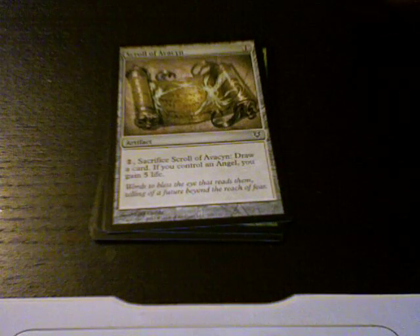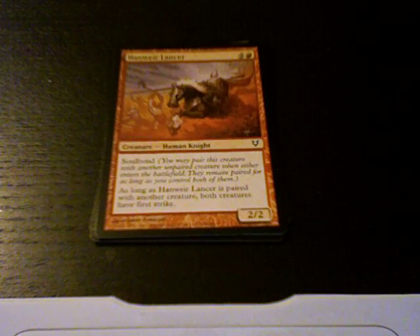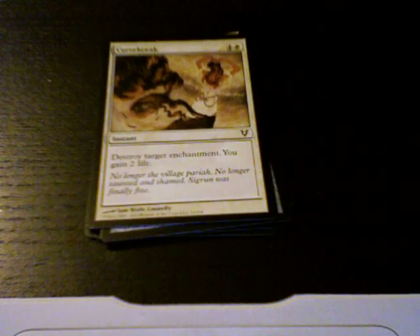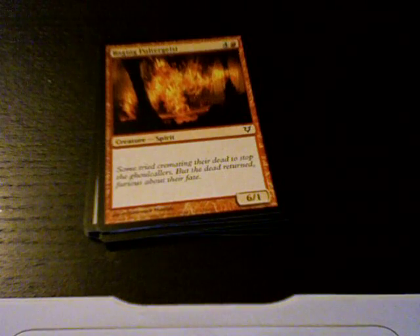All right, let's get to our last pack. Let's hope for the best — maybe there'll be a mythic planeswalker in here. Soul Cage Fiend. Uncanny Speed. Lair Delve. Scroll of Avacyn. Hanweir Lancer. Righteous Blow. Nearheath Scrapper. Curse Break. Raging Poltergeist.